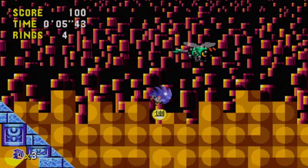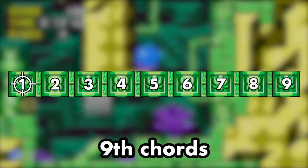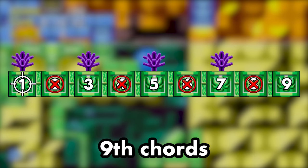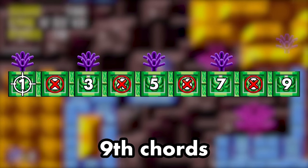Section A's progression carries us into the tide, with prime examples of 9th chords. We've built chords by starting at the root and skipping every other note in the scale. But there's nothing to stop you from stacking it even higher, and next up in the sequence is the 9th.